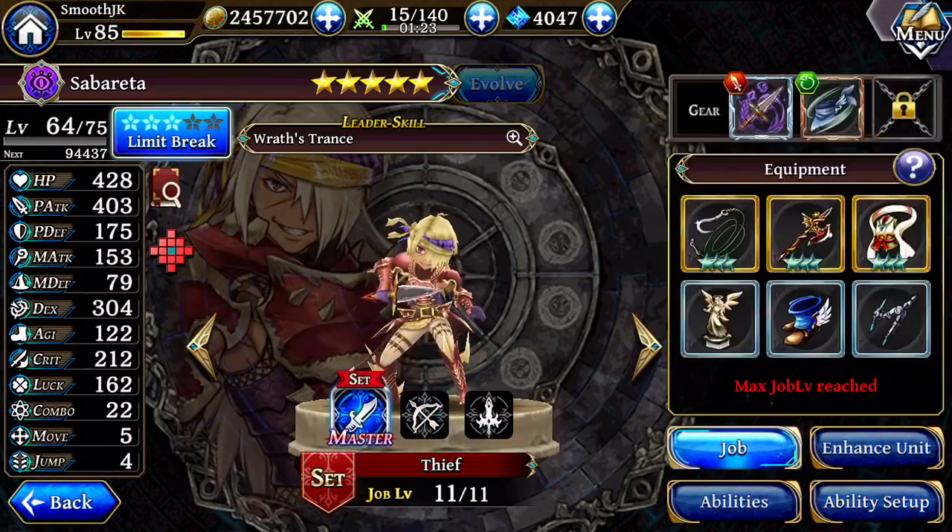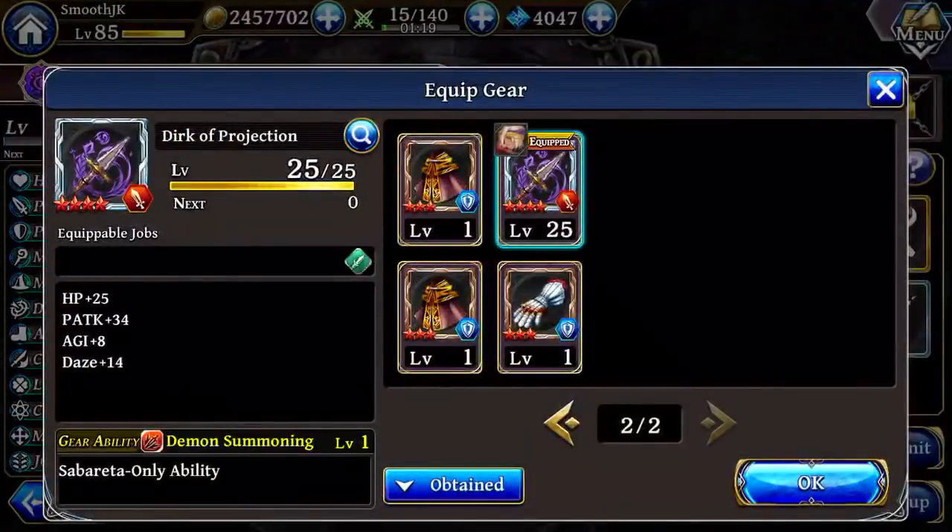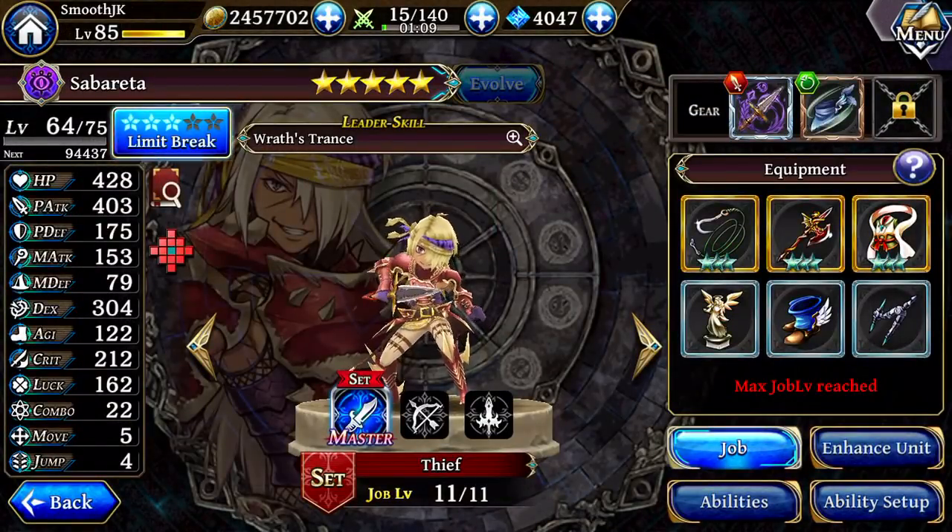What happened was that I actually ended up pulling his Dirk — Dirk of Projection — and it's a character-specific weapon, so it would feel like a waste not to use it. It only works for his Thief class, so I had to build him this way. And it turns out that it's actually surprisingly good — it's making him really fun to use.